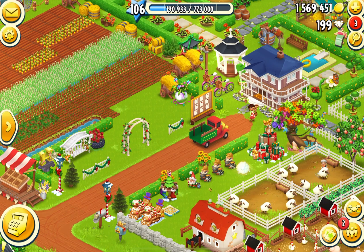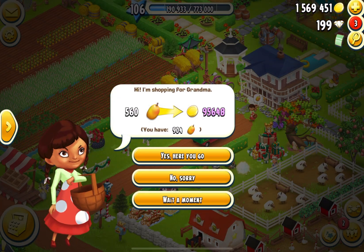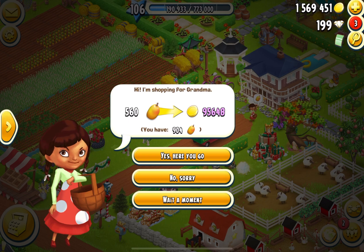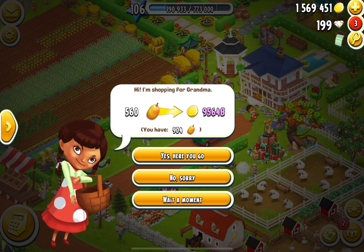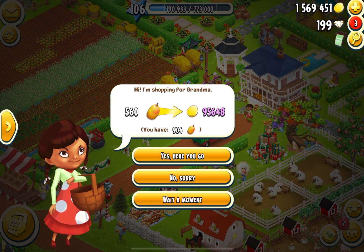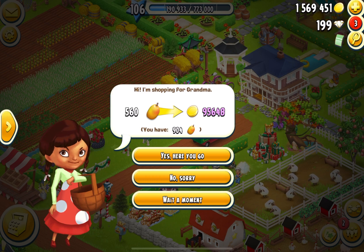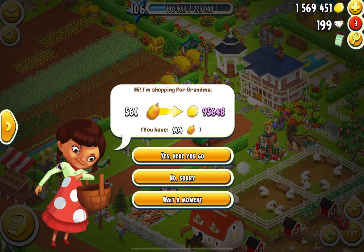A cute little girl is asking for mangoes for her grandma — 560 mangoes. I have 904 that I got from the other farm. As you can see, they're asking only for half or maybe one third of what you have, not the entire amount. They're asking for 560 and I have 904 — it's almost half and a bit more.